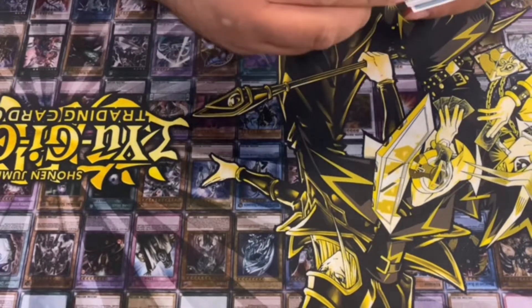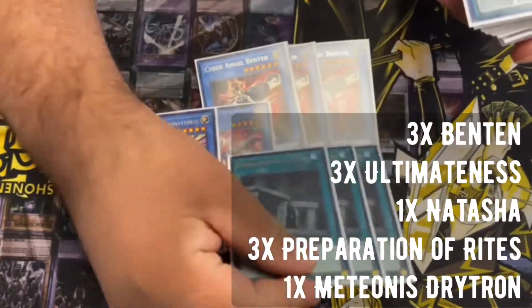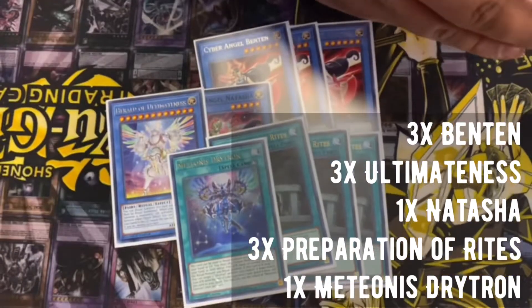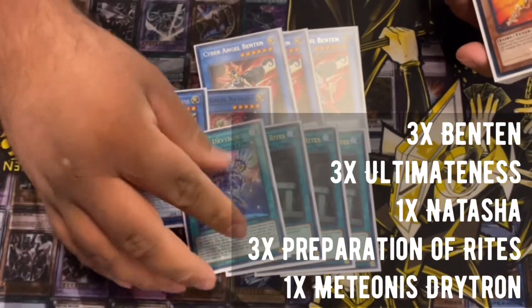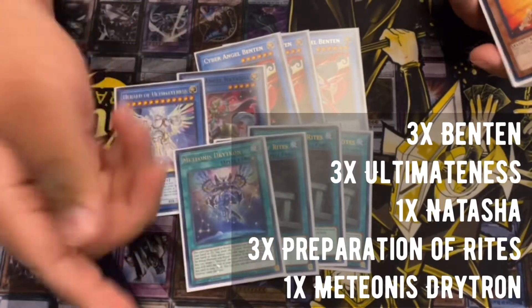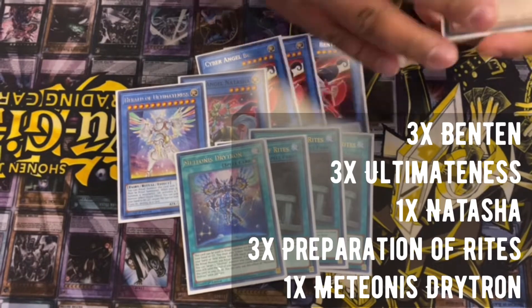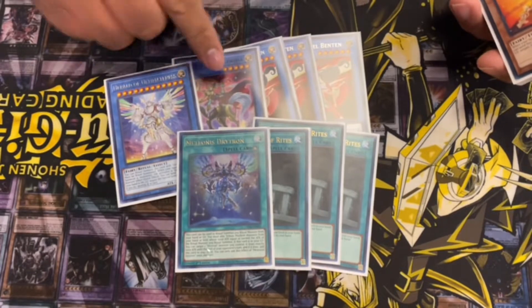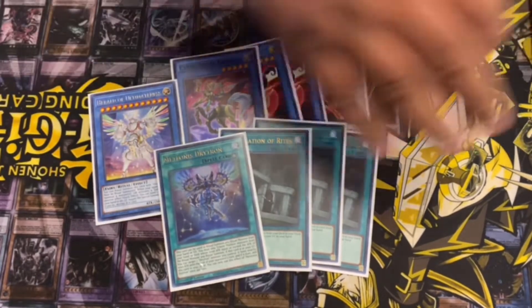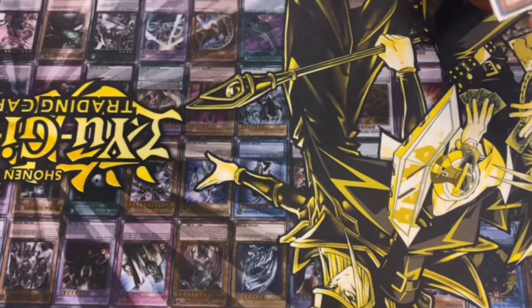For the Rituals, I played 3 Mensen, 1 Natasha, and 1 Ultimus, along with 3 Pre-Preparation of Rites and 1 Ritual spell. I considered a second of this because it gets Crowded Out and gets Cosmic Cyclone, but I think you just don't need it. I was playing the Megalith stuff but cut it because I was bricking on it sometimes — this is more than enough.